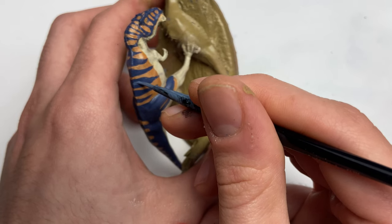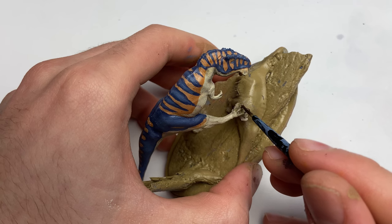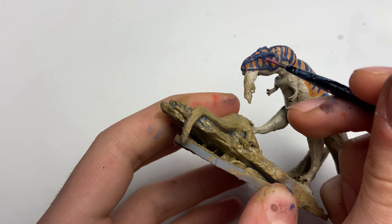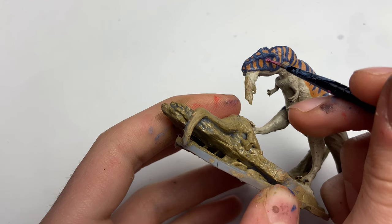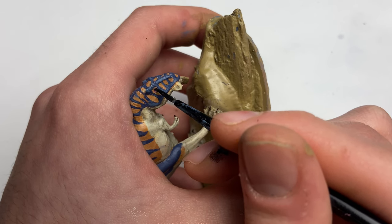Naturally, the scientist in all of us raises the question: who would win in a fight? In my opinion, despite the Meraxes Gigas being slightly larger, I think the T-Rex would still have the upper hand, probably due to their bulkier build and higher bite strength, but the fight could probably go either way.